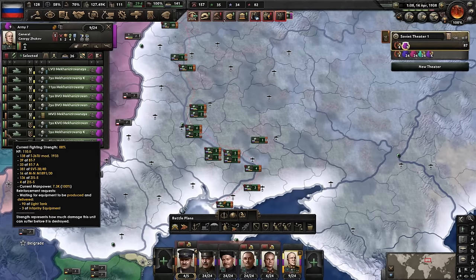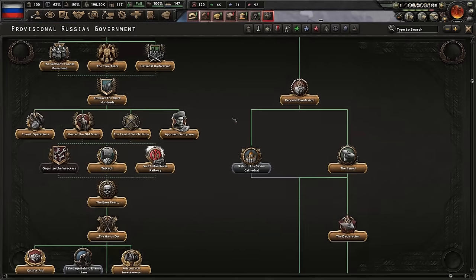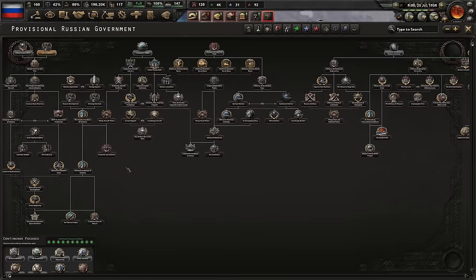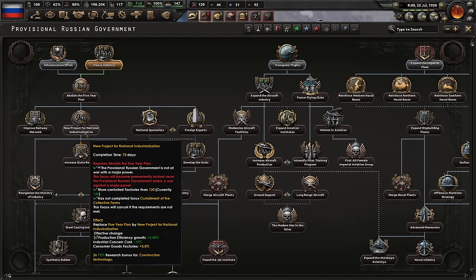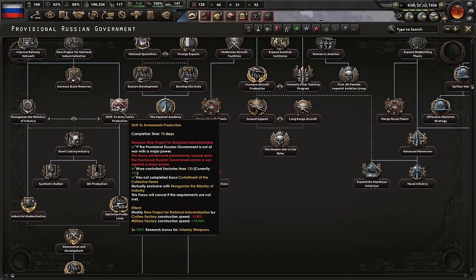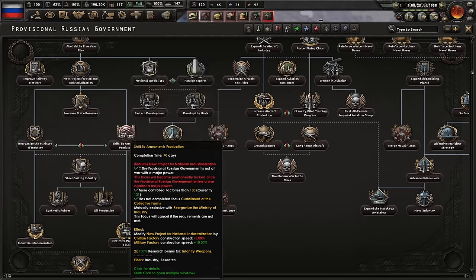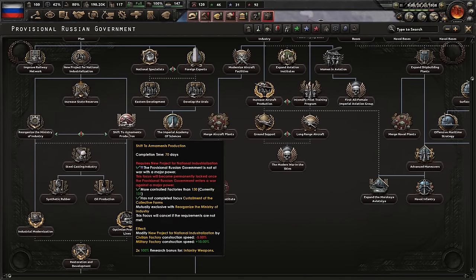With our declaration done, we could head down further towards the Romanov reconstruction and reconvene Zemsky Sobor - these are good national spirits. We also need these to get ourselves the Tsar. However, we can get the Tsar later while we're at war. What we can't get at war is the five year plan bonuses. So we'll get: Infrastructure Effort, Abolish the Five Year Plan, the New Project, then pick Reorganize the Ministry of Industry, Steel Casting Industry, and Industrial Modernization. You could go right side, but currently armaments production and optimized production lines are bugged - they don't actually improve the New Project, they improve the Soviet five year plan version. As a result, you end up with two five year plans completely wrecking your economy. Stick with the left side.